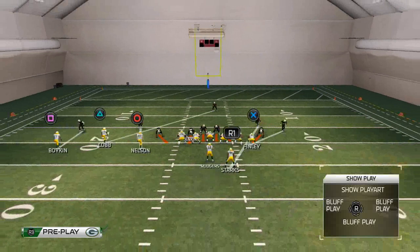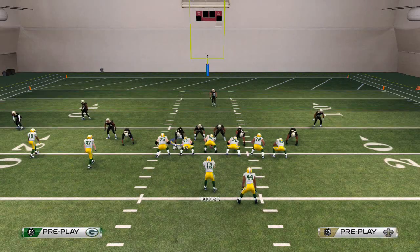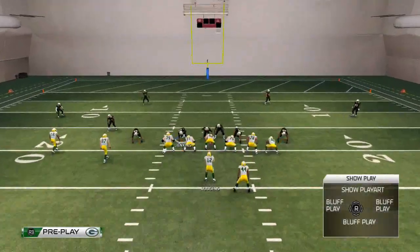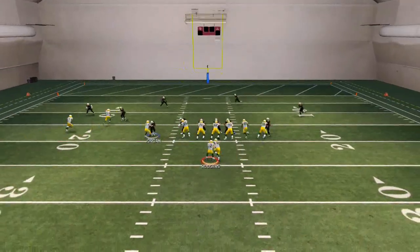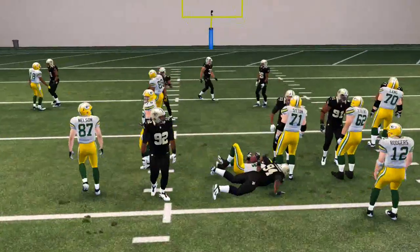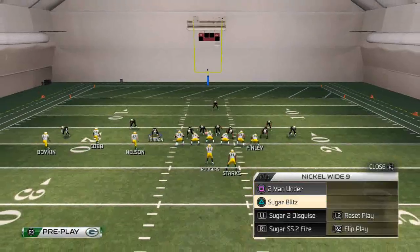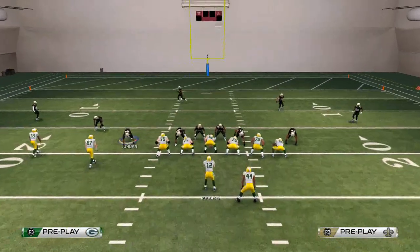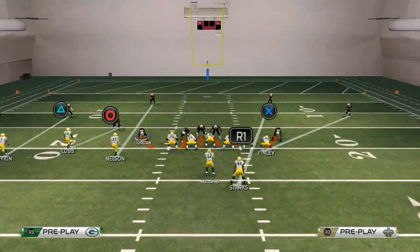We've got the Sugar Blitz here, and we like to use that as our quick audible. We're going to do the same thing — base the line, pinch our linebackers, and then we can pass commit if we want to. This is going to give us an even more surefire way of stopping that run right up the middle. We're consistently holding this run down to two, three yards, and that's really good run defense for this year.